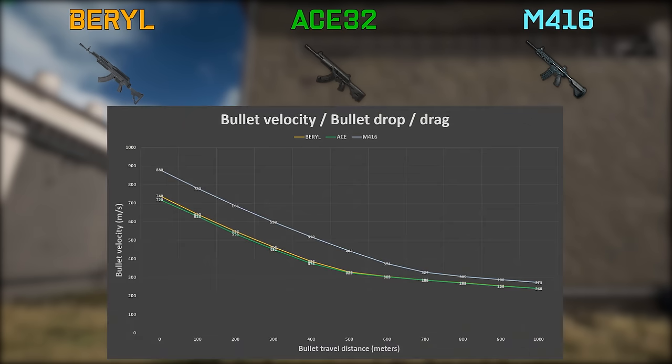The bullet velocity of the Barrel and the Ace is almost identical, and so is their bullet drop. The bullets of the Barrel are very slightly faster, with an initial bullet velocity of 20 meters per second higher than the Ace. The M4-16 has much faster moving bullets, moving about 20% faster than those of the Barrel and the Ace. This is a really powerful advantage of the M4-16, as your bullets will hit faster and spraying down moving targets such as enemies and vehicles will require you to lead your shots less.